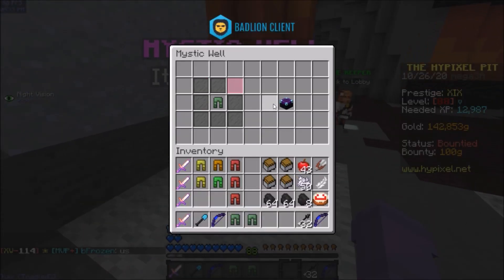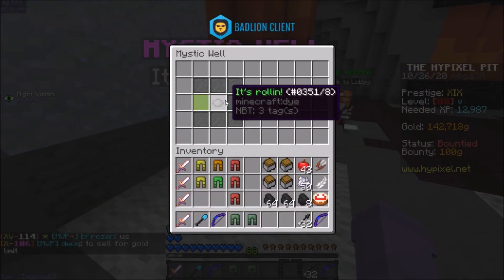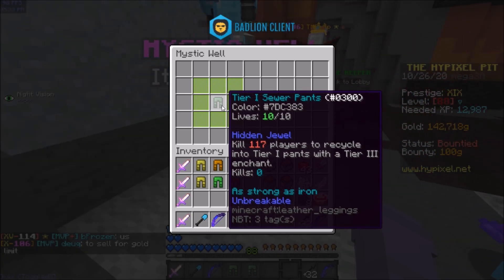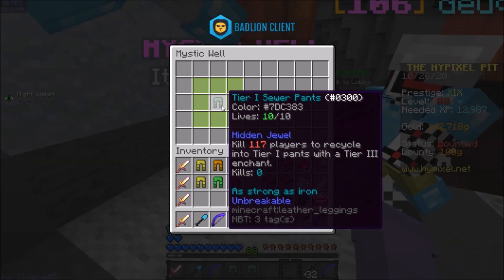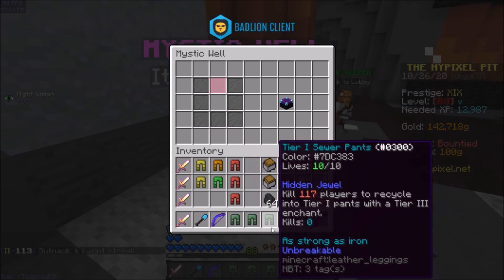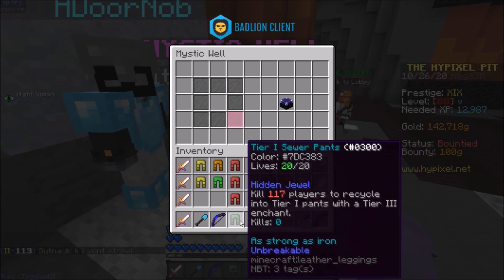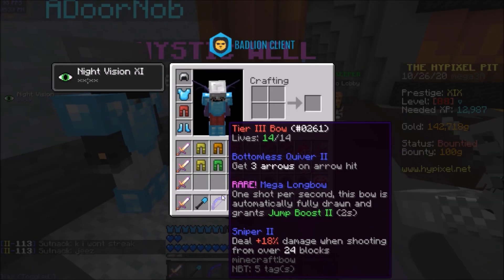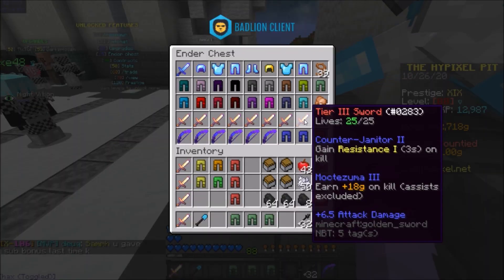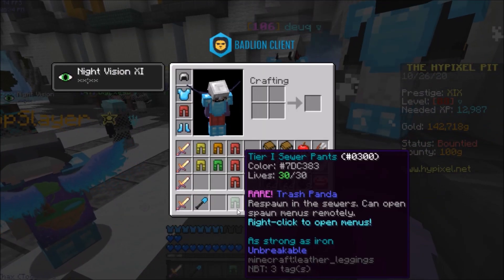So I'll do another sewer. Go to Doorknob and tell them what just happened. Tell your channel what just happened. Doorknob, I just enchanted the third one and got another jewel. Are you actually serious? I'm three for three right now, dude. You got two jewels in a row.